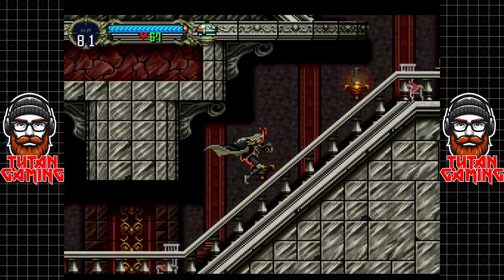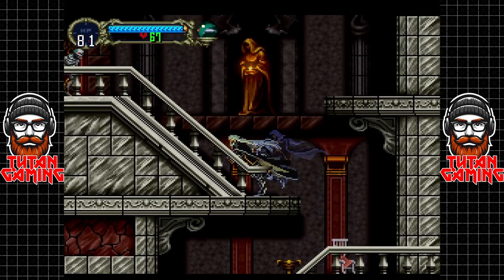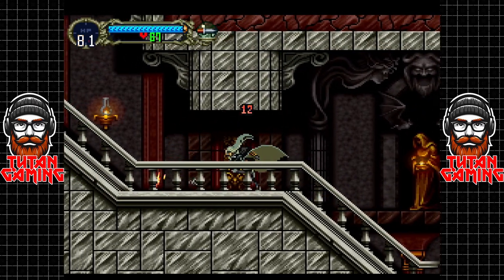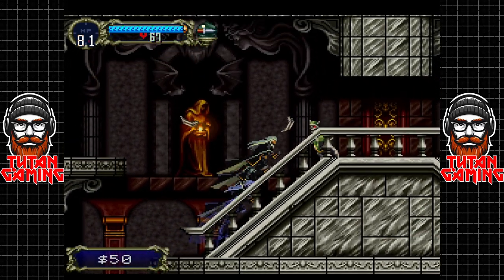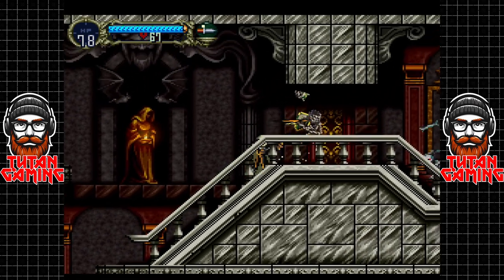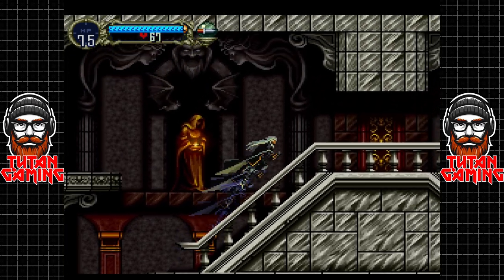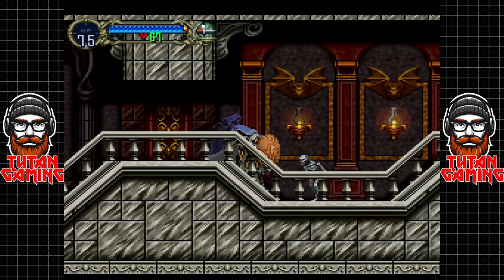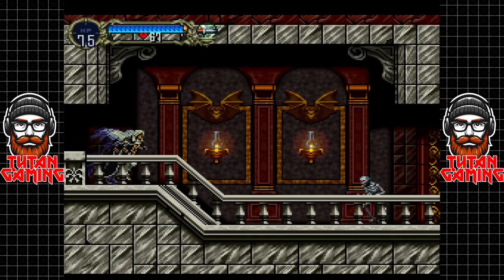We're not going to use that weapon. The way you pick up secondary weapons in this game is kind of annoying — it's very easy to pick up a weapon you don't want. You do get a few seconds to go pick up the weapon you dropped. Some skeleton throws his bones at me — we shall use our leather shield and poke him in the eye, just because.